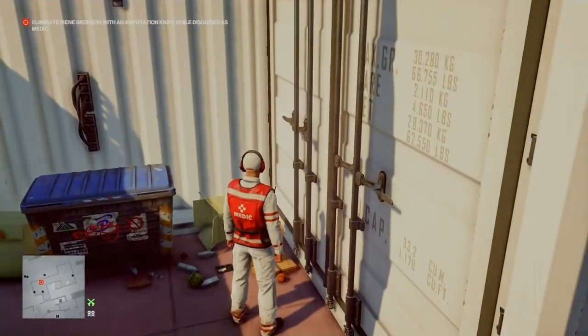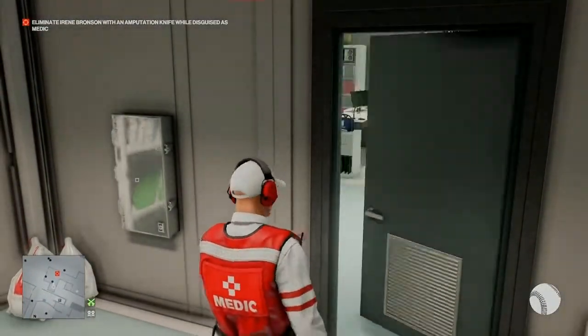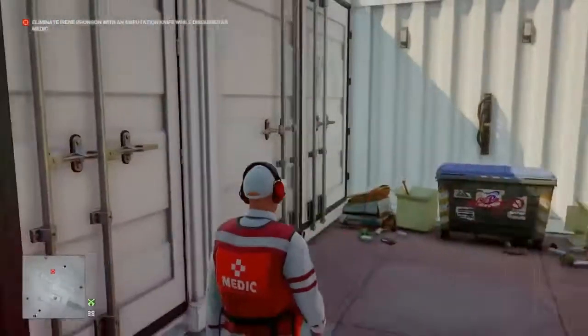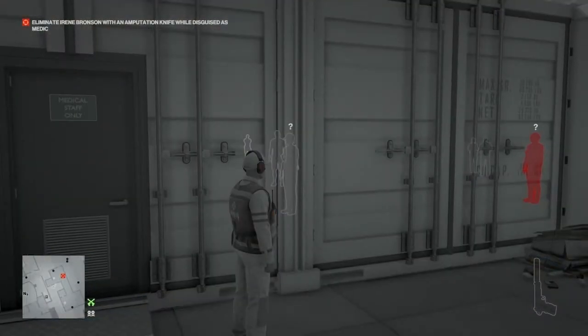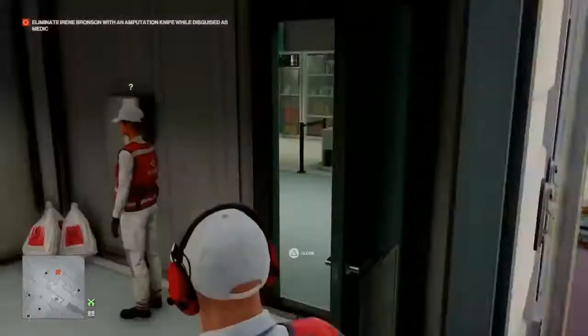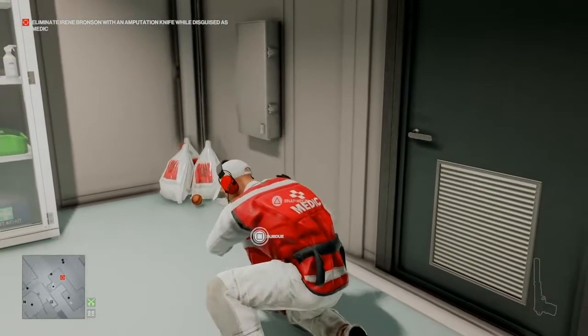We then follow along round to the bins where we will find a baseball. We pick that up, enter back into the rear of the medical centre, open the door to reception, throw our baseball against the wall, and make our way back outside to wait for the young lady to come to investigate.